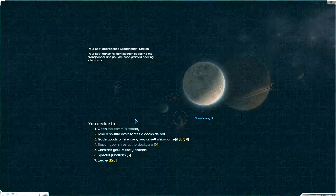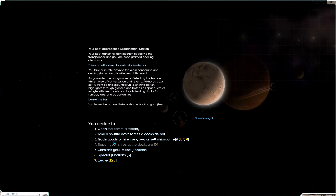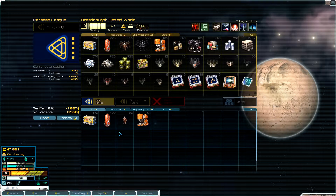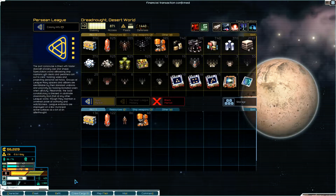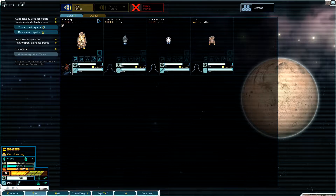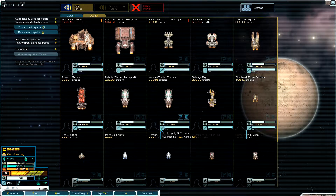We're going to try to go down to the dockside bar and see if there's any emissions. Let's go in here and see what ships are for sale. I'm going to go ahead and sell this stuff here, pay the tariff — do the right thing — and let's look and see if there's a tanker and a freighter I can buy from here, and some crew.